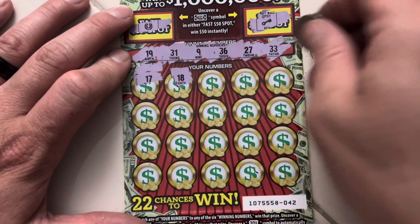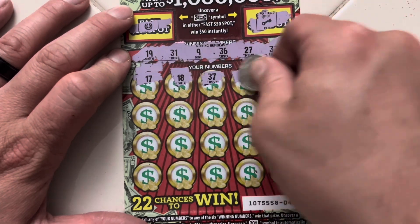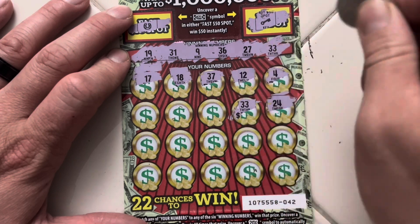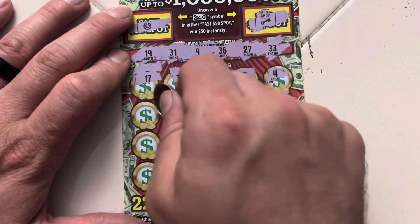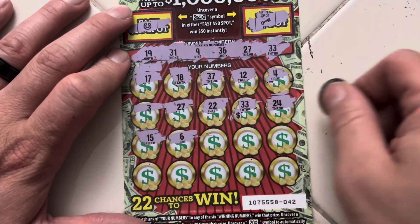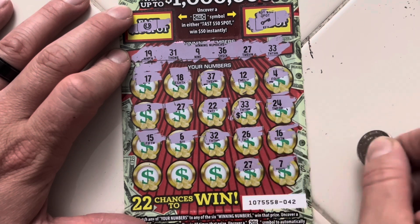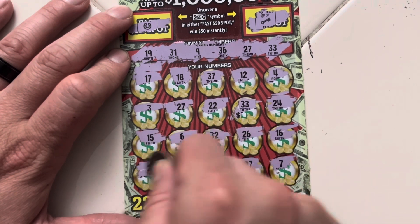No 37, no 18, no 17. 12. 4. 24. 33 — there's a match, and it looks like it's going to be money. 22. 27. 27. 3. 15. 6. 32. 26. 16. 7. 27 — there's another match. 38. 8. And 23.